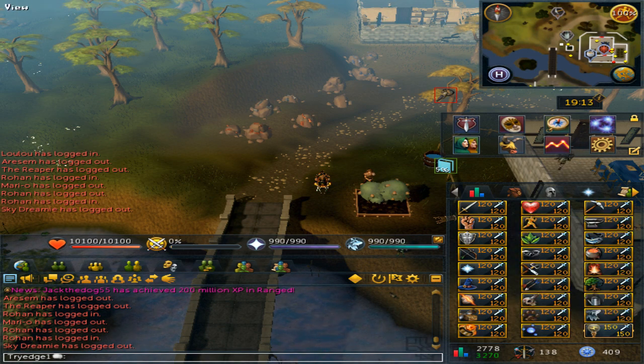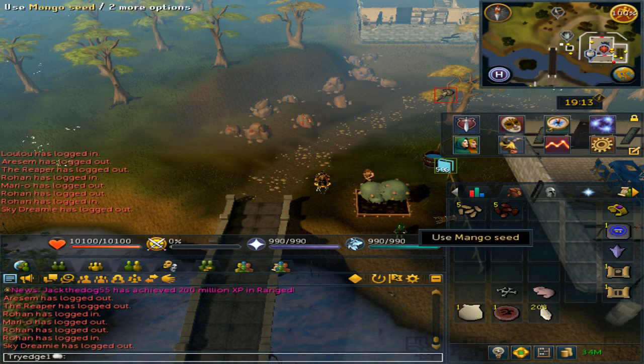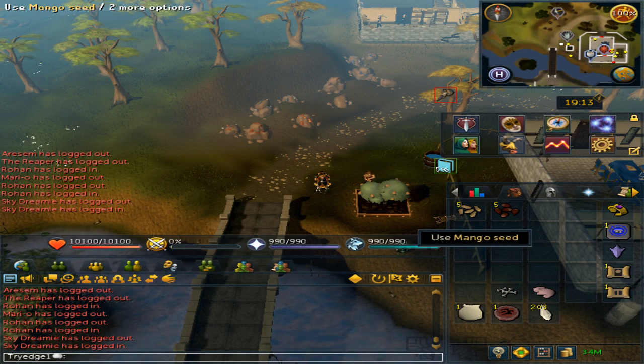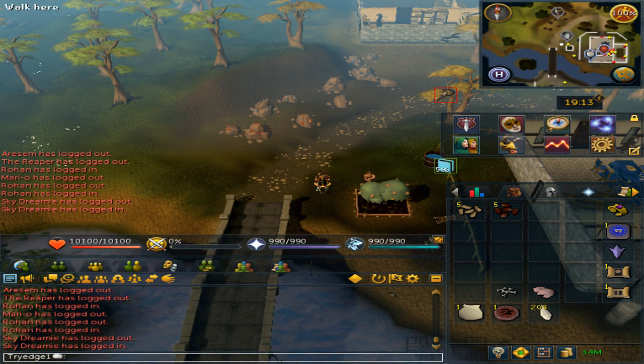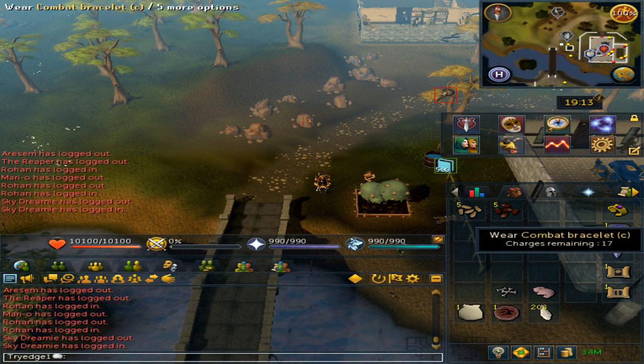You will need the seed that you want to do. I tend to do mango because it is needed for the new best-in-slot food for the primal feast and such. If you wish to get a lot of money you can use lychee seeds, but remember you will need 111 farming.